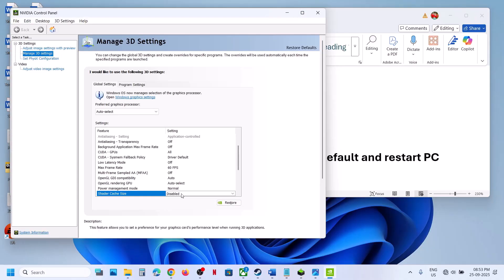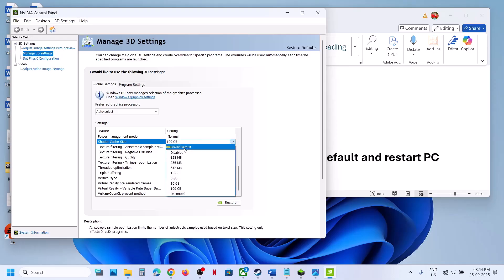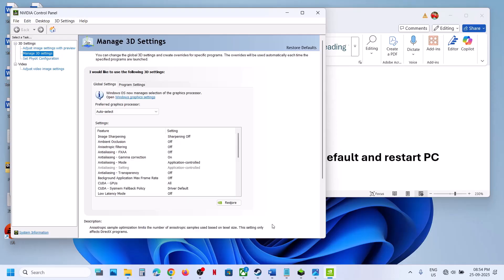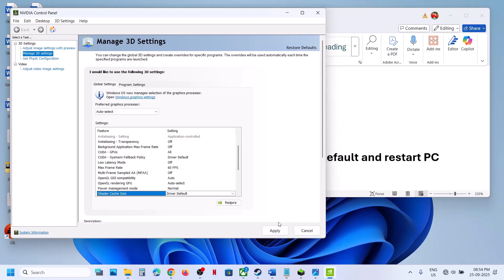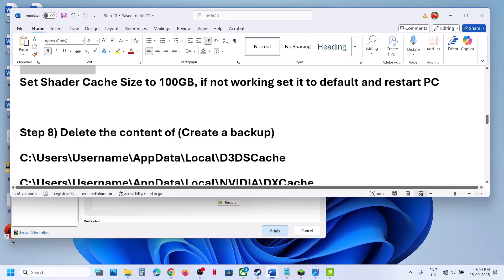After the system restart, go to NVIDIA Control Panel again, go to Manage 3D Settings, and find Shader Cache Size. Set it to 100 gigabytes and hit Apply, then launch the game and check. If still not working, set the Shader Cache back to Driver Default, hit Apply, restart your computer, and follow the next step.